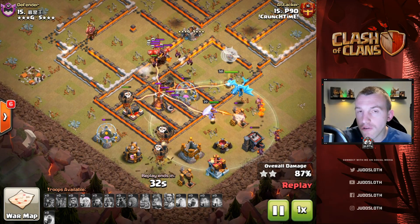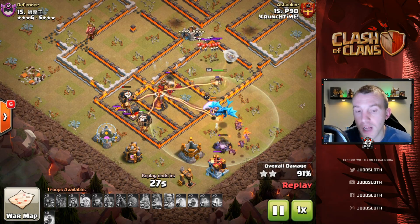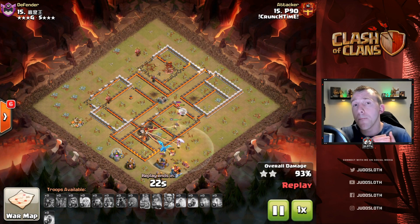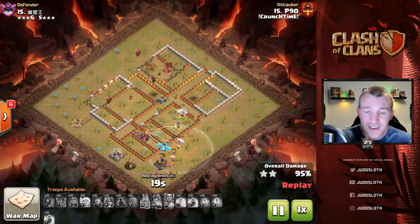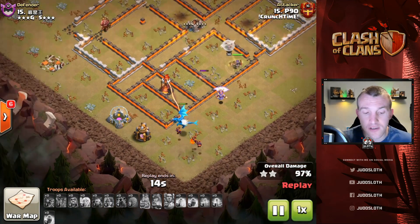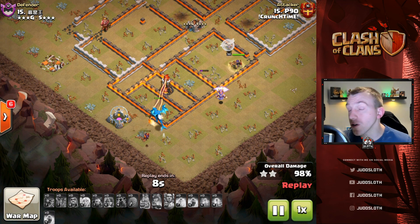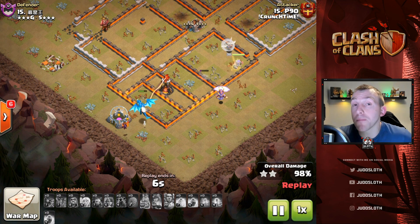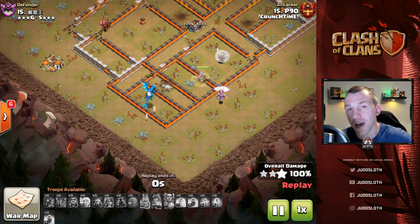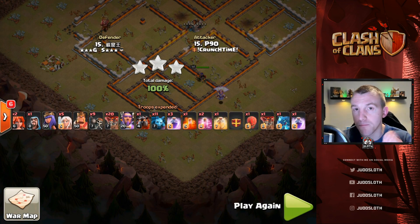Coming down to the end we just about snipe off the defenses, and the good thing about the Queen Charge is you'll have the Queen left over as well. That was a lot of tips and a lot of attacks — many different ways of doing it. Fantastic attacks here by Crunch Time at Town Hall 11. If you're interested in joining the community or just chatting with other subscribers about Clash of Clans, join my Discord server in the description — that wraps it up for this one, until next time, peace out.